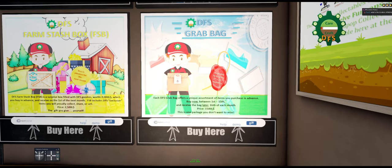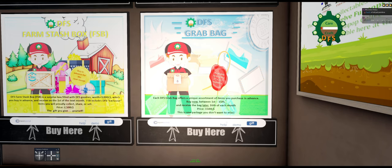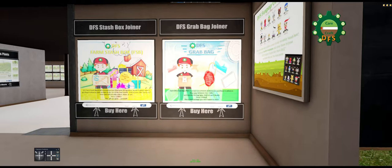They also have a grab bag that comes out on the 15th of every month. You pay 1,500 Lindens for it in advance, and it has a unique assortment of items. A lot of times you get collectible animals or clickies. When I go to the DFS auctions — which I'll cover in another video — there are a lot of things that go for a lot of money that come out of these stash boxes. So whether it's a good investment is up to you; we'll find out together.